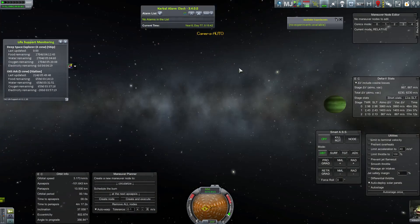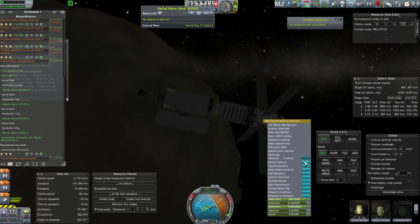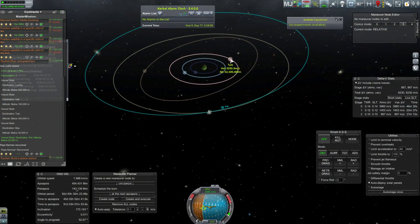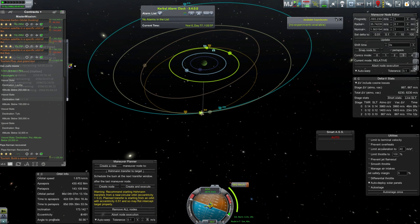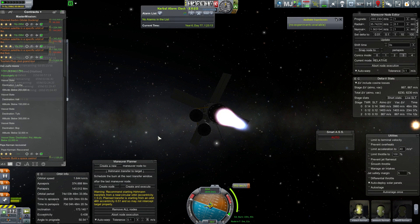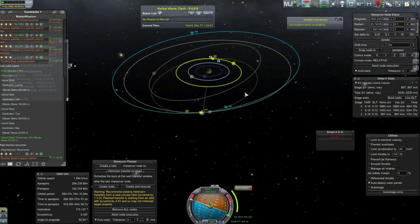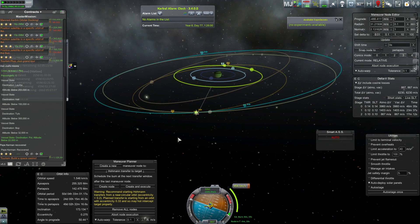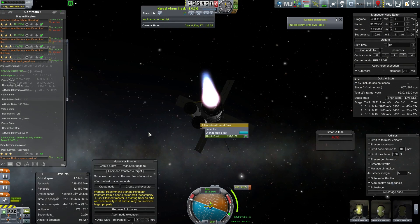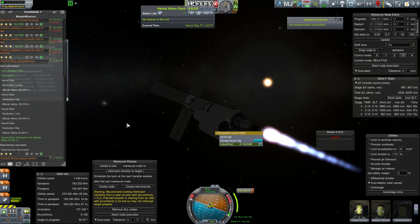As I'm doing the encounters, I'm getting a lot of science. I have eight science experiments here, including the material bay and goo container, which I can reset because I've got a scientist. I don't even have to EVA the scientist because I've got a science lab, and the science lab has a feature where you right-click and clean experiments — resetting goo and material containers.